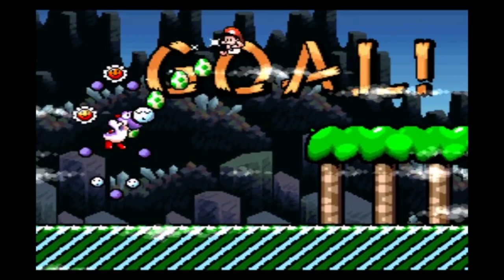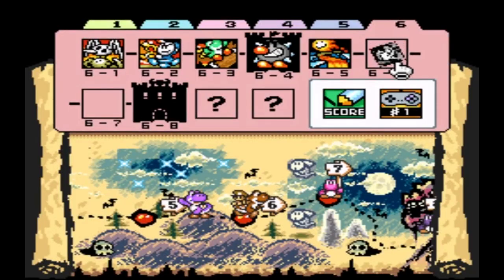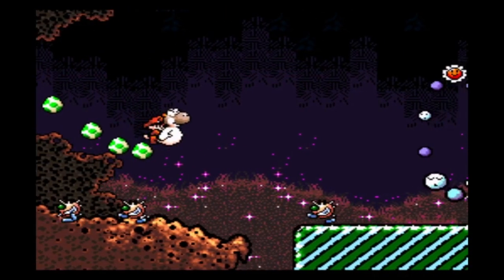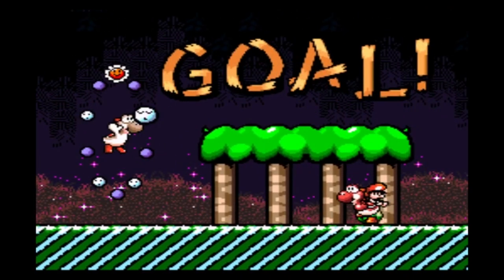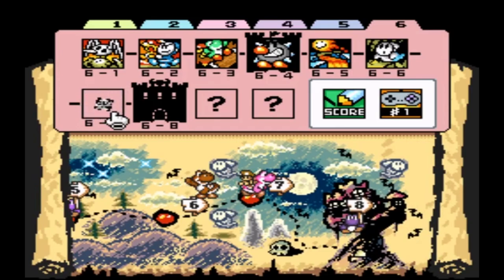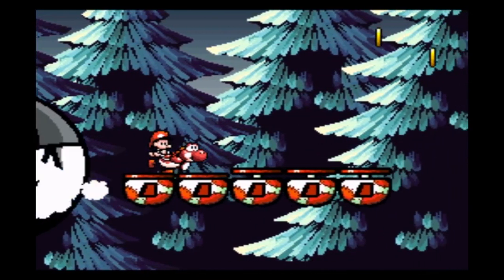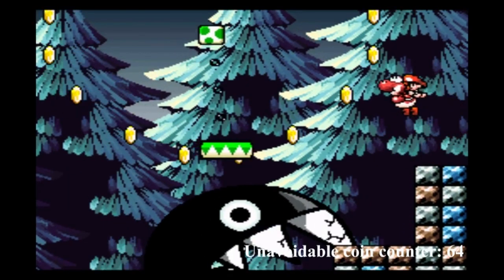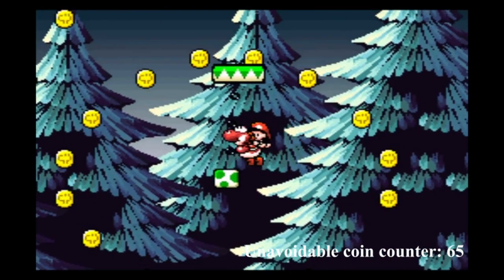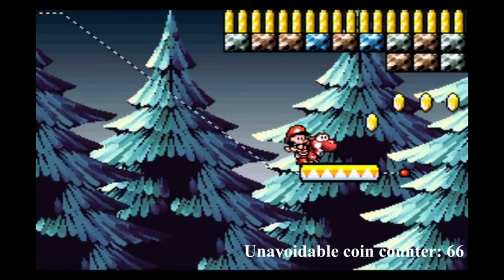That was intense! We deserve an easy coinless level, and 6-6 is one of them. Just remember to let those tap-taps fall to their doom at the end of the level, and we can continue. Only two levels to go! And two is also the number of unavoidable coins we have to collect in 6-7 because of this ring of coins — you must touch one to enter the ring and stand on the egg block, and then another one to get out of the ring and onto the yellow platform.